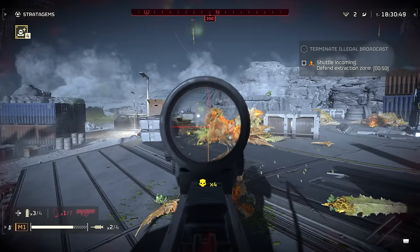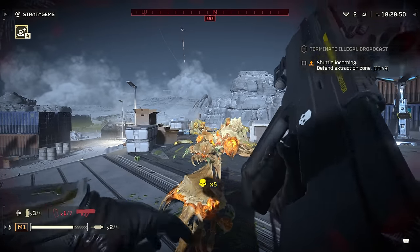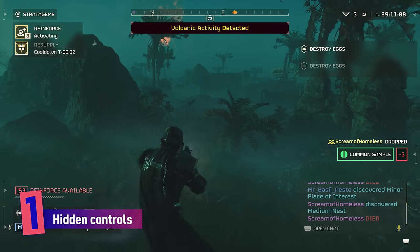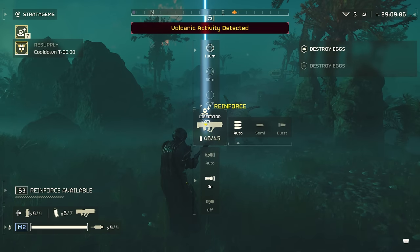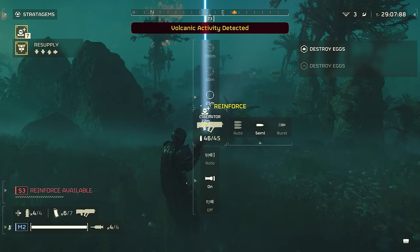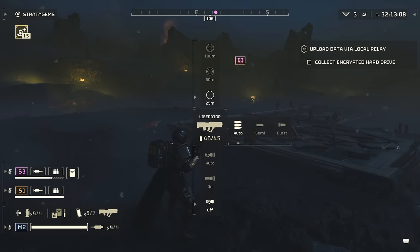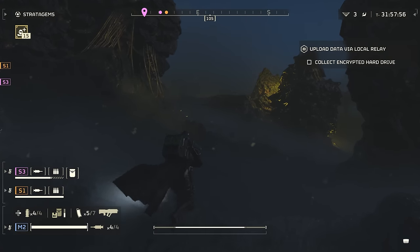Let's get into the tips pod and dive down to planet knowledge. Let's kick off with useful controls not covered in the tutorial. Holding the square reload button brings up a layer of extra weapon settings for each gun that you then choose with the D-pad. You can switch fire rates, scope zooms, and even toggle your flashlight.